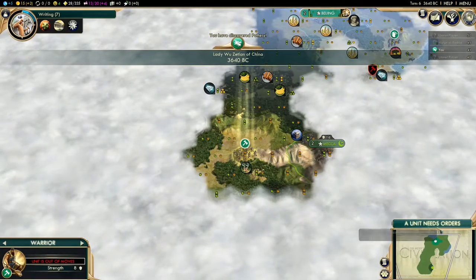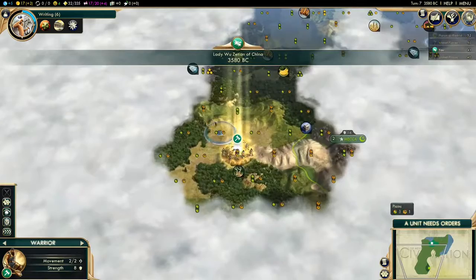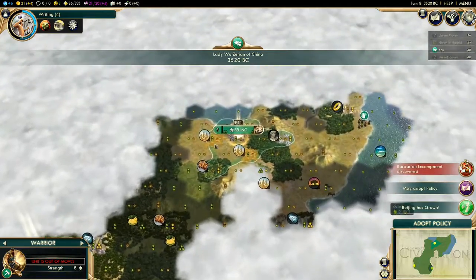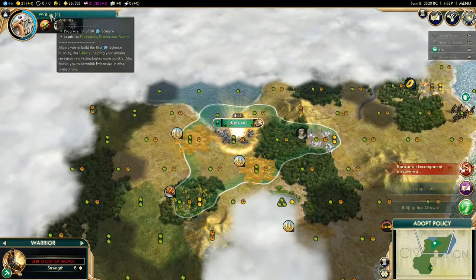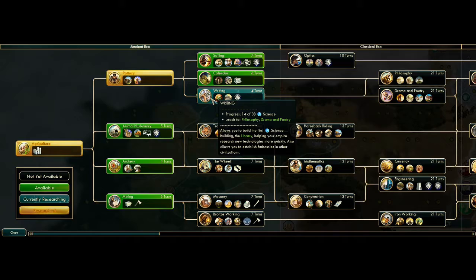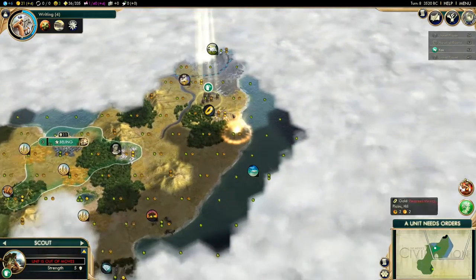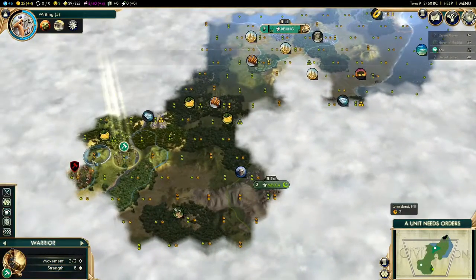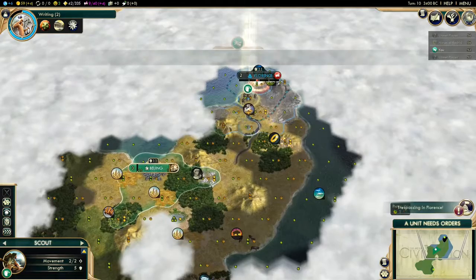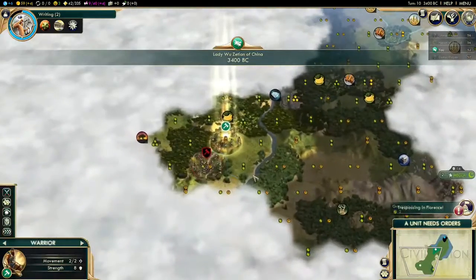Unlock Pottery instead of going for a religion — you want to focus on the worker to try to get Writing on time. The Great Library is so strong because that extra three science changes technology costs dramatically. For example, a technology that costs 30 beakers — three extra science really changes how fast you discover it. We're just moving turns along, waiting for our worker, making sure we're working the right tiles.